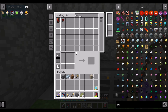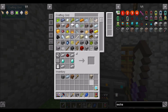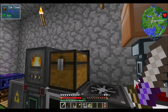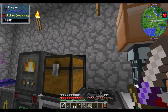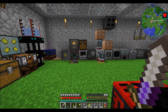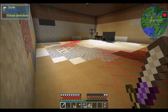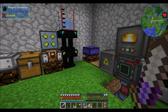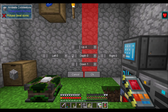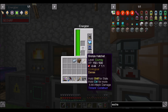Down in the basement I want to have power generation and storage, refined storage network, and some storage of items. When I set up a drawer system, it's also going to be down here. The thermoflare lantern is lighting up the basement. What I always do is set the destruction gadget back down to zero — setting that to zero is a good way to not accidentally void something. Of course there's always the undo function, but you only get one undo.